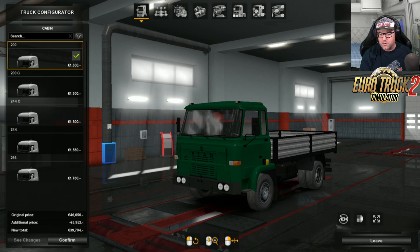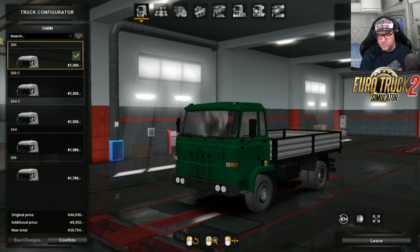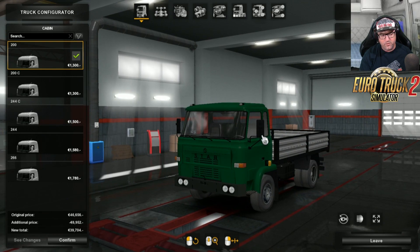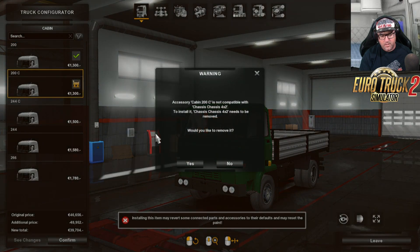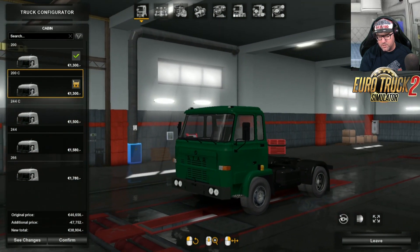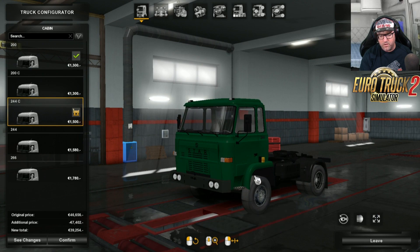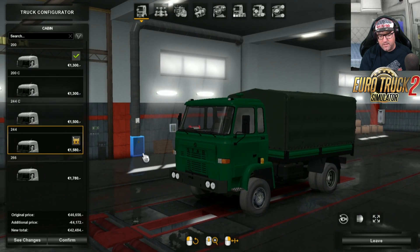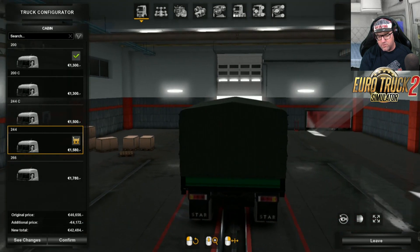This little truck here does come with its own trailer. So if you want to have a rigid type truck, you can do so, and then you have a trailer on the back as well. There are a few different models. You've got the 200, the 200C which is for your semi - it's your little prime mover. And then there's the 244, which is a higher up one for off-road. And then there's a little body truck type configuration as well.